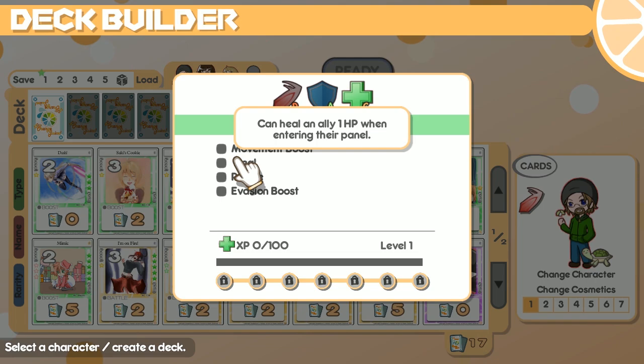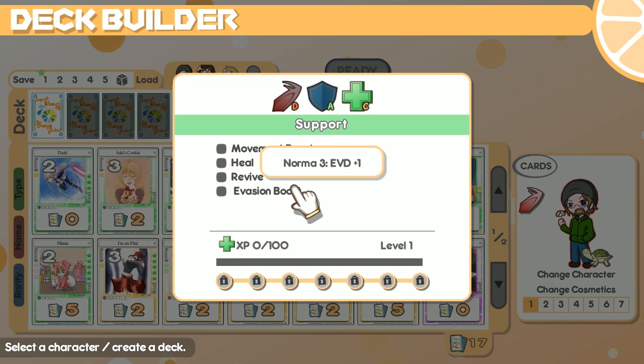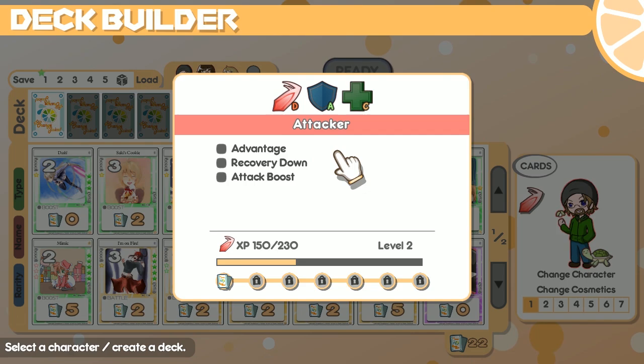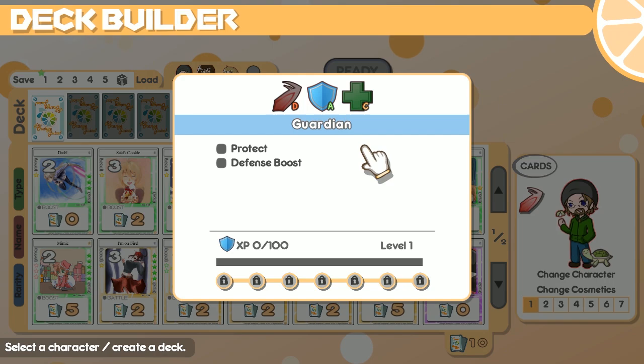Each character has a specific weighting for each role based on the letter by the symbol. Kiosuke is best weighted towards being Guardian because he's A rank. You can pretty much play any role you want — I've already played Kiosuke as an attacker. I have C's on all three, so I'm equally weighted. QP is the Mario of this game — even balance — so you can pick whichever role you want. Since it says A for Guardian, I'll probably pick that.